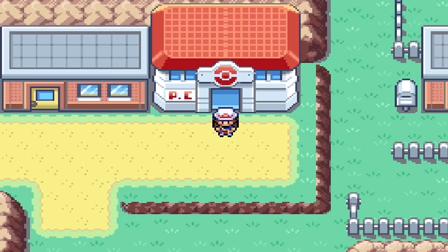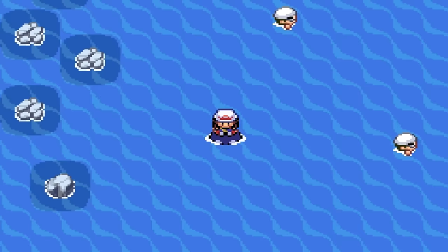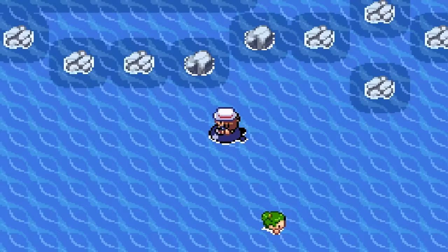Head downwards, past these two trainers onto the water, and at any point you can put on your Max Repel — right now would be best. Just go downwards. As you can see there are a lot of Pokemon trainers here, which makes sense — you're being led to a legendary Pokemon, it's kind of like a trial or a test. Head into the cave: Seafoam Island Cave.